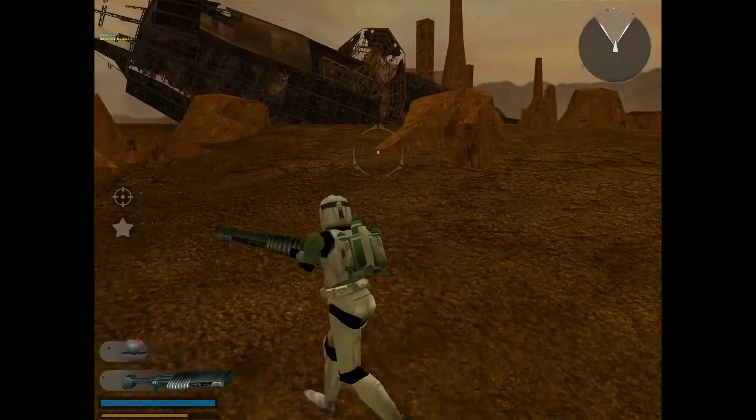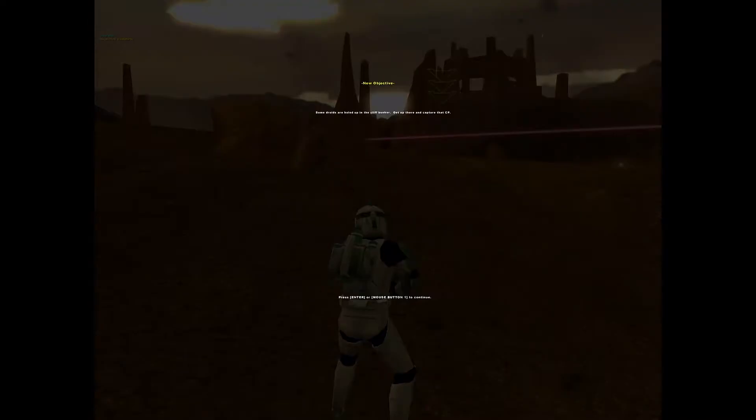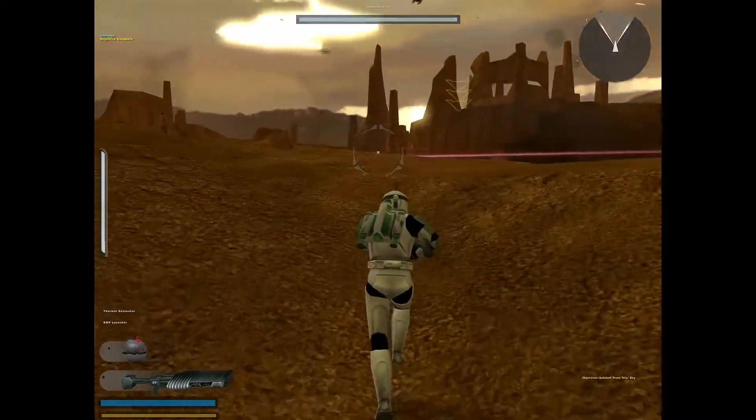The CIS are holed up in the cliff bunker. Get up there and take over that post — it will give us a strong vantage point on the battlefield.